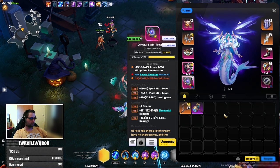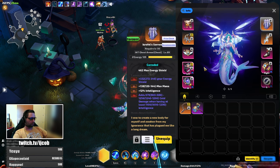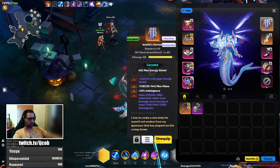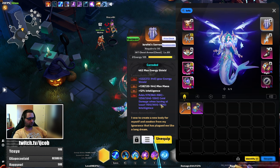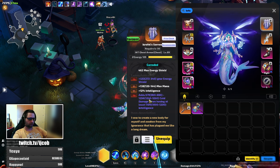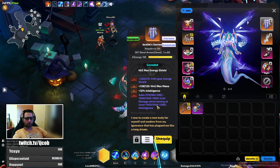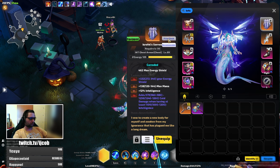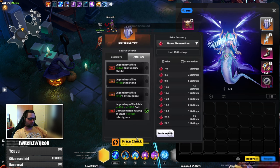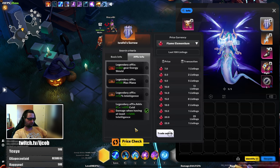The next upgrade I would recommend is to get a corrupted Raffle's Sorrow. You want to get as high a damage roll as possible and not care much about the intelligence requirements, because you will have a lot of intelligence with this setup. Corrupted Raffle's Sorrow goes for around...